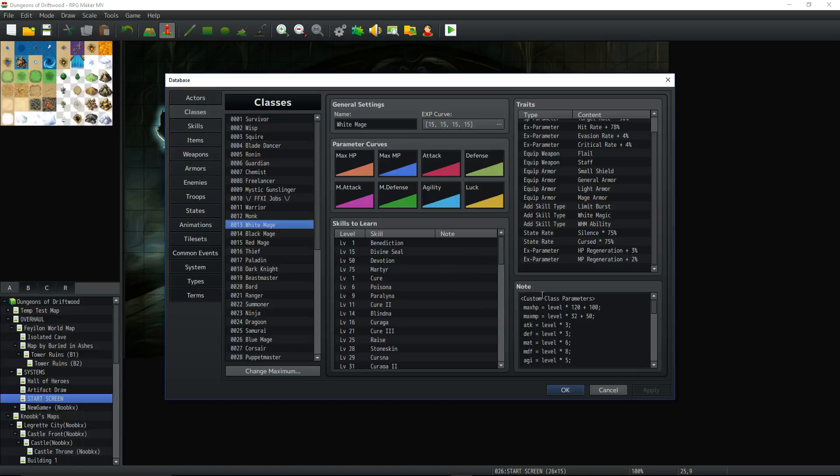I'm using a lot of Yanfly plugins — specifically the parameters one — using custom class parameters to determine max HP and basically all the stats. Starting off, you've got 220 max HP and 82 max MP, and every level you'll get 32 MP and 120 HP. Very low attack, very low defense. Slightly above average magic attack. Really great magic defense, as a lot of your healing magic is going to be based on your magic defense. Agility is average, luck is average. All these stats are balanced between all the classes — they all add up to the same amount, give or take a little HP or MP.